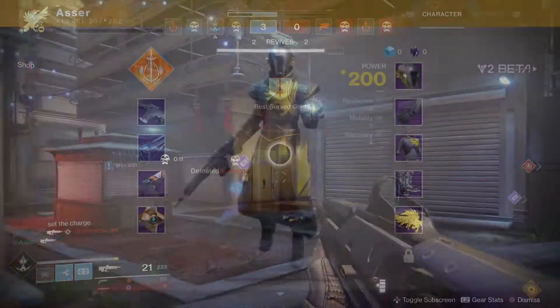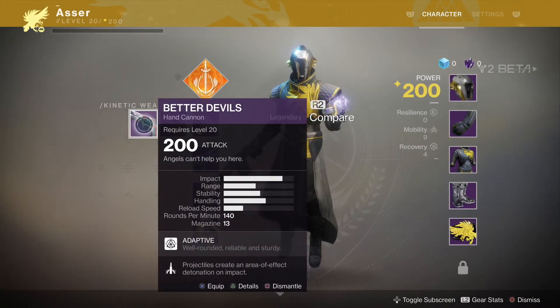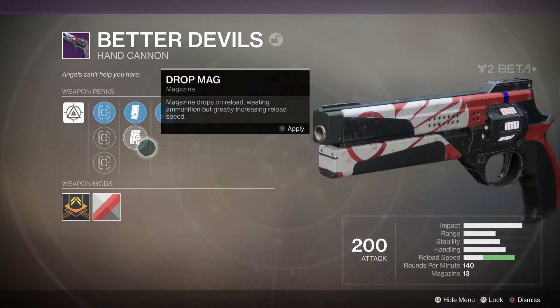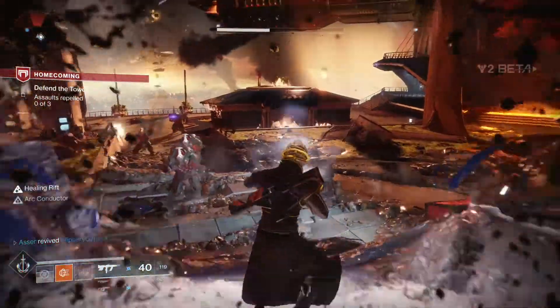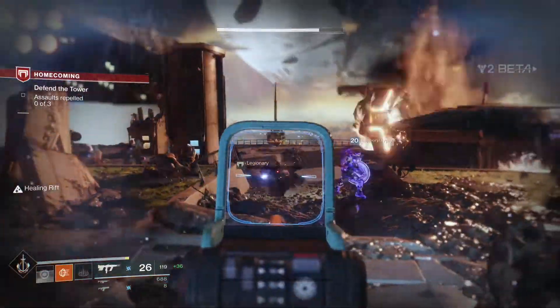One of the biggest changes to Destiny 2 from its predecessor is that special weapons have been removed, with you having 2 primary slots instead, with guns like shotguns and snipers being reclassed as power weapons, which occupy the old heavy weapon slot. This is not a bad change with more primary battles taking place in PvP, but I would have liked to see a buff to the shotgun's range, less flinch on the sniper, and a slightly higher drop rate for power weapon ammo in PvE.